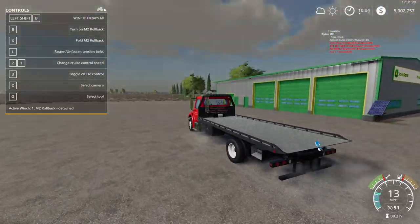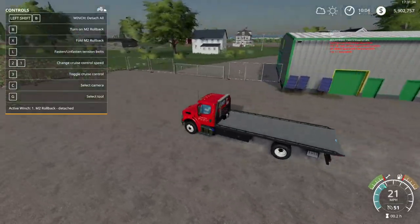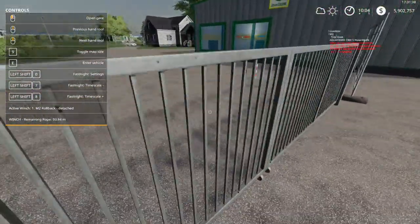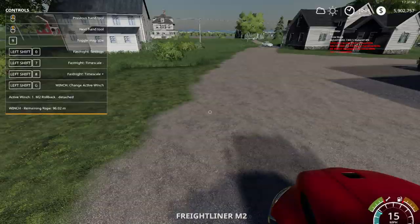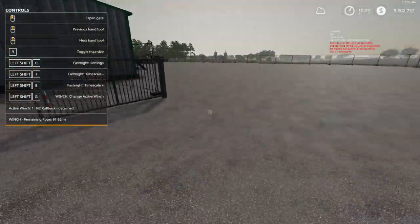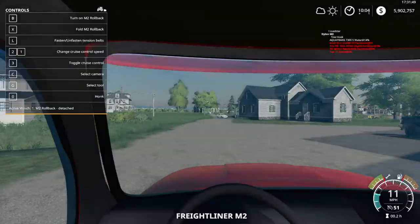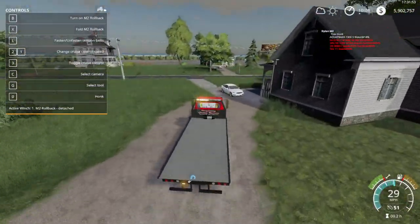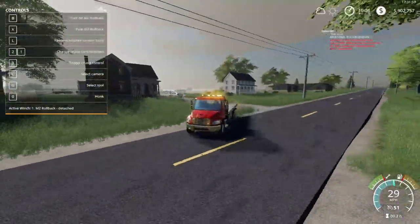We have the tow hook on the end of our bed. Guess we'll just have to swoop in and grab it. We don't have anything in the yard — I don't know if it's locked up. Let's see if the flatbed can help us.